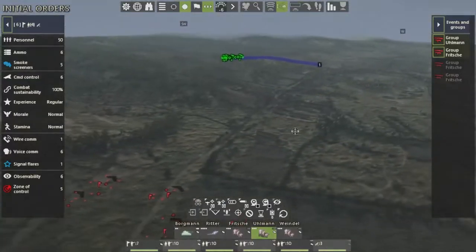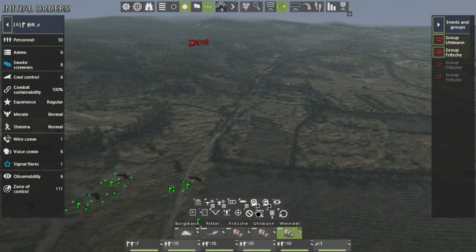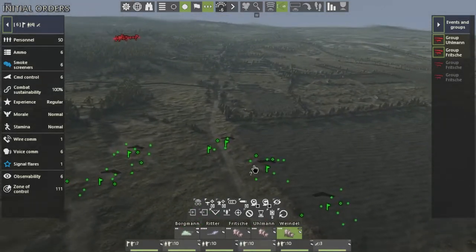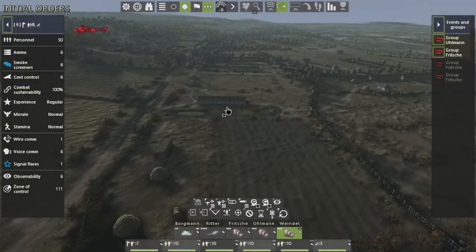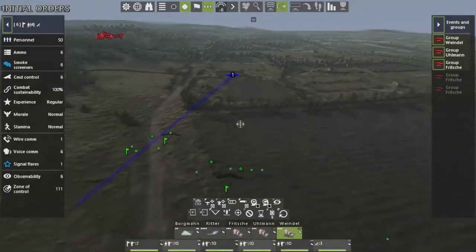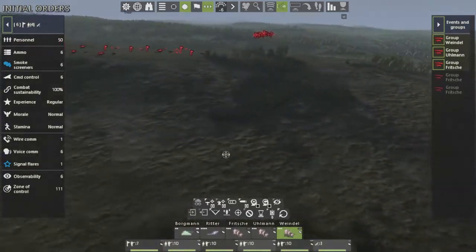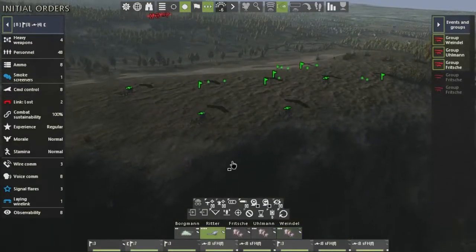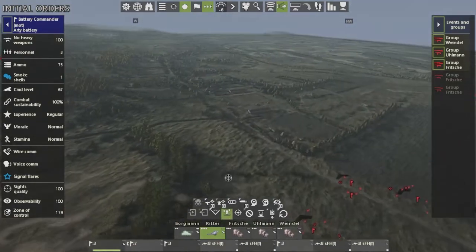Now let's grab our main assault platoon right here and give them a move order — let's have them move up to this cover and do it fast. Our tanks are going to stay, and our artillery is going to scout. Let's grab the artillery and give them a position to shell.